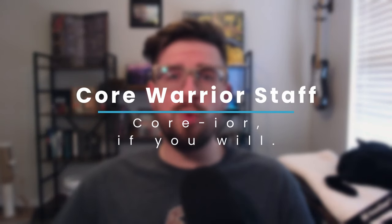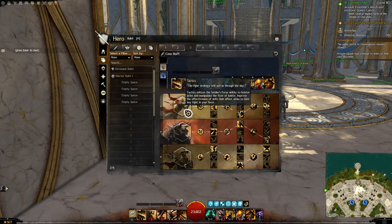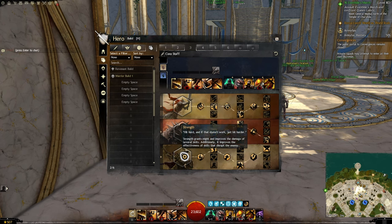Up next I want to talk about my Core Warrior support build for any of your free-to-play players out there. I took what I rocked with back in the beta in December and made some tweaks. We're using the same gear and ability recommendations as before. The only thing we're changing is the Elite tree from Berserker to Strength. So that tree is Tactics, Discipline, and Strength in a 2-3-2, 2-1-3, and 1-3-1 line.